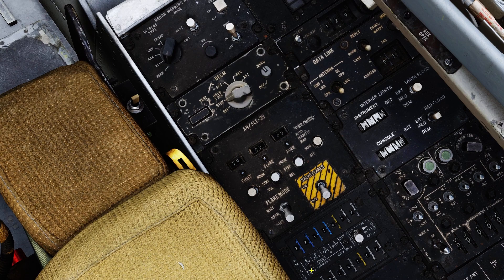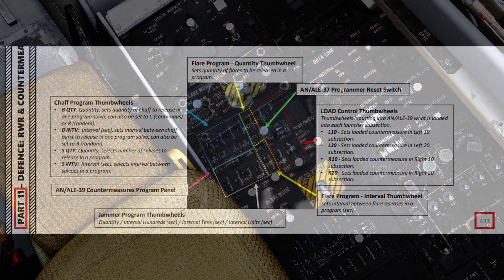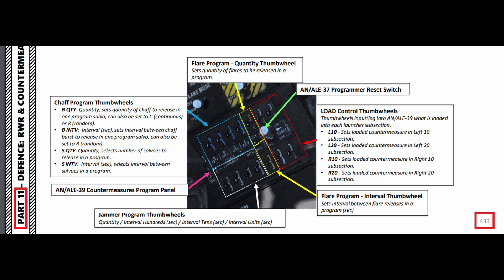The countermeasure programming dials at the bottom of the panel allow you to customize various combinations of flare and chaff quantities per salvo and their release intervals. This is not a panel that I mess with, so I'll just leave you with a screenshot from Chuck's F-14 guide, found in Part 11 on page 433.